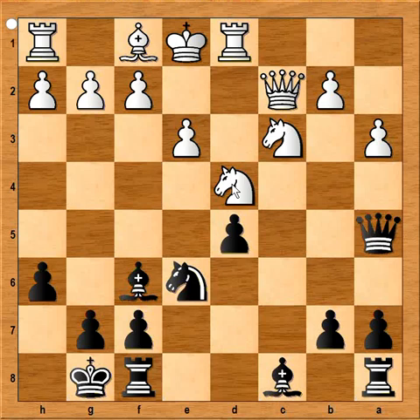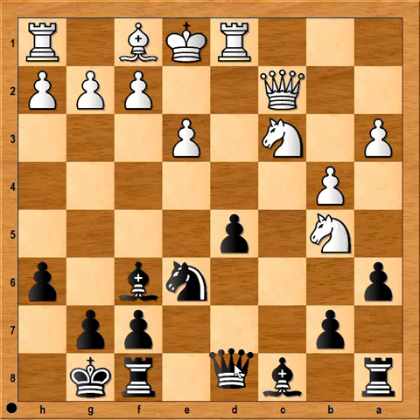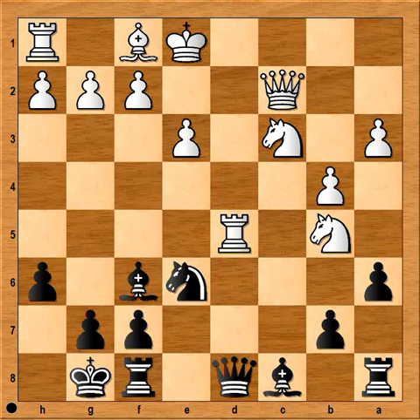Knight to e6. Again, if knight takes knight, this is only helping black. So in this position, perhaps the best move would be Knight to b3 attacking the queen. But Knight to b5 was played. a6. b4 attacking the queen. Queen to d8. And white captured the pawn with rook on d5, and white is happy — he won a pawn. What is the cost? The cost is that white is behind in development.